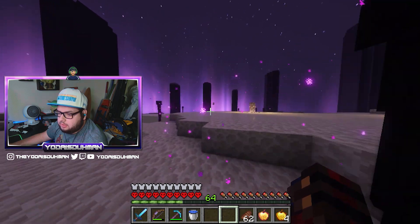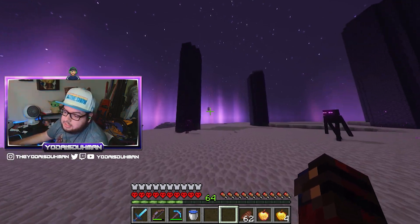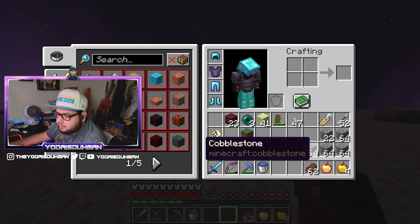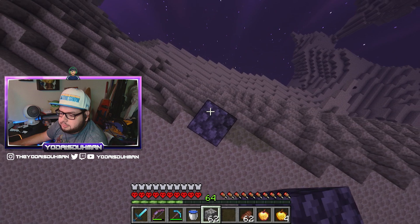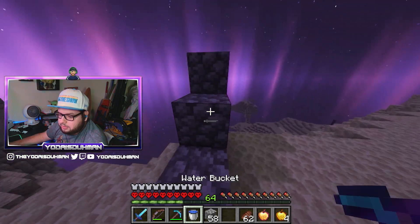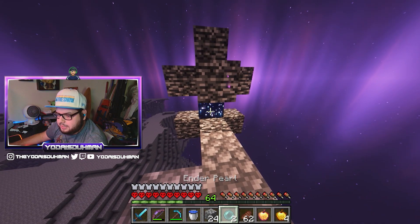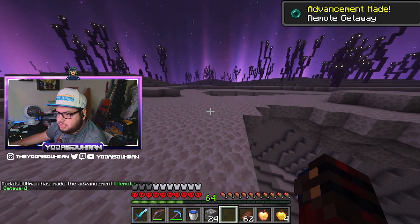We're back in the End. We have our little end gateway right over here, which we're going to pile up to — this is how we're going to enter the rest of the End. I should probably make this a staircase because I'll probably be coming up here quite often. Let's grab our ender pearl and throw it into the gateway.